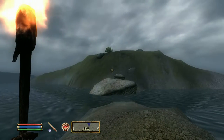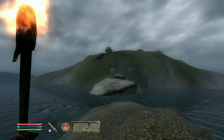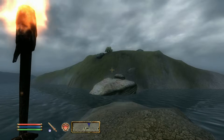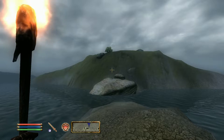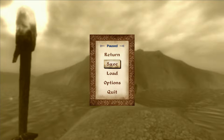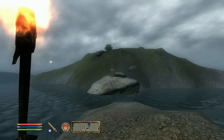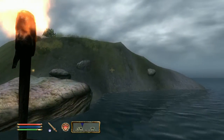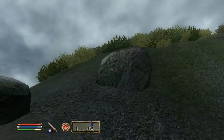Quick tip: make sure you save your game at some point here when you get to the island, because it might take you a couple of tries to get to the helmet. In case you die, you can always go back and load your game and try again. On top of this island, there is a specific rock that we have to jump off of. If you jump off the island anywhere else, you will have a much harder time finding the Fen Gleam helmet.